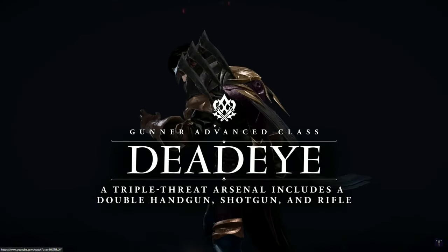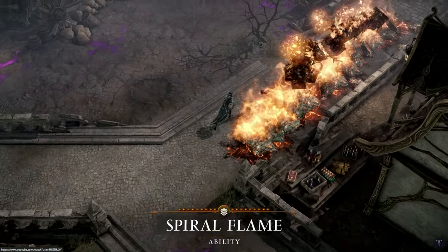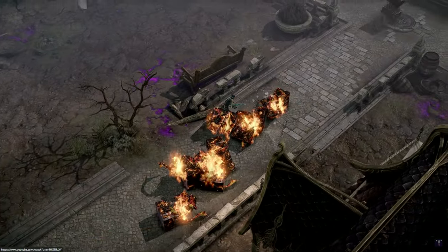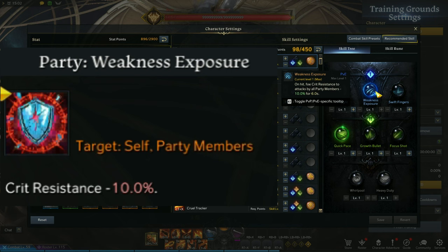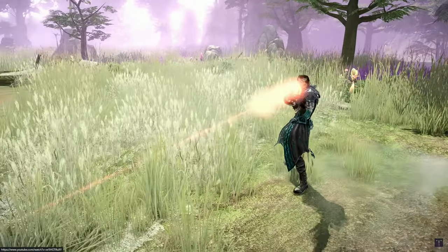Deadeye in Lost Ark is a ranged physical damage dealer who specializes in taking out enemies from mid to close range. He can debuff enemies with weakness exposure, which decreases the critical resistance of enemies, and this debuff can be taken advantage of by you and your teammates.